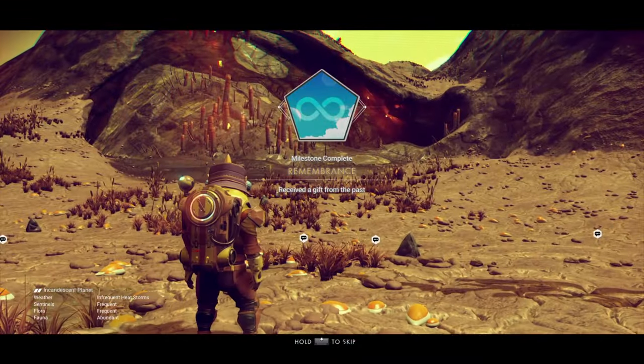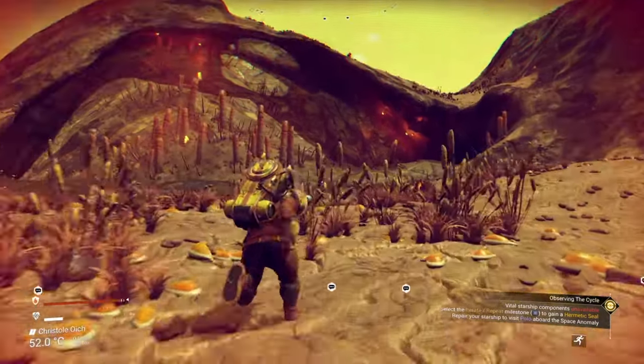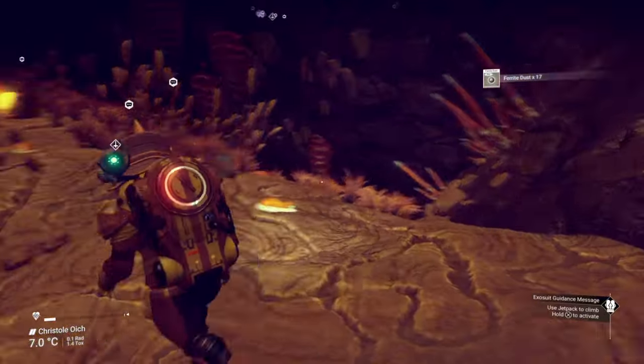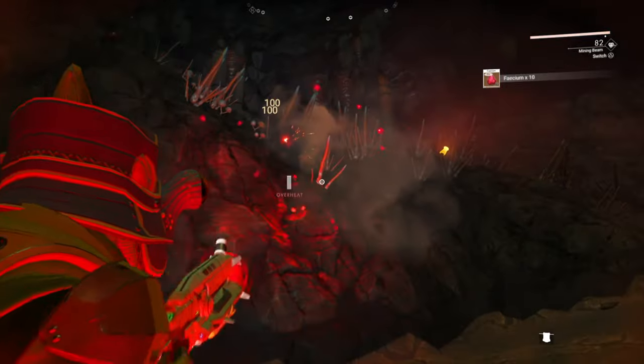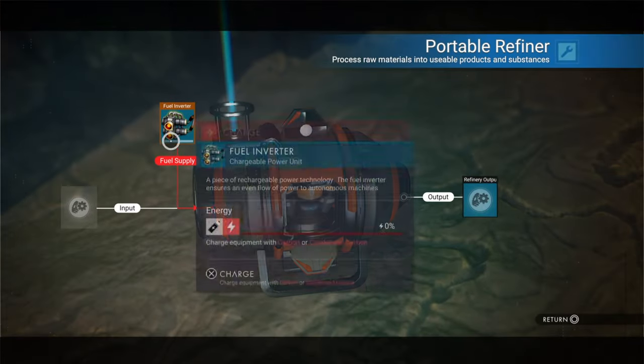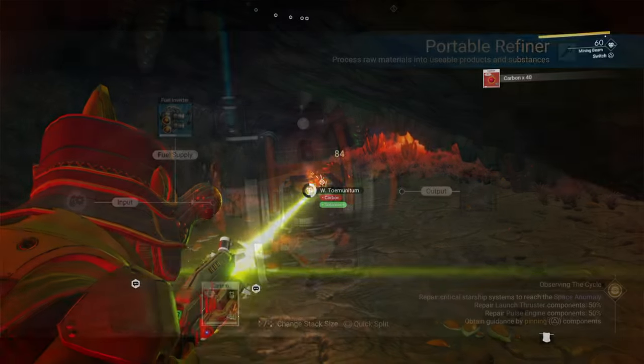Now you can head to the cave. The cave complex is nice and big — this is where you should spend quite a bit of your time. You'll be safe from storms, so that won't kill you. You might need to use a life gel, but this is where you're going to spend your time mining and refining.